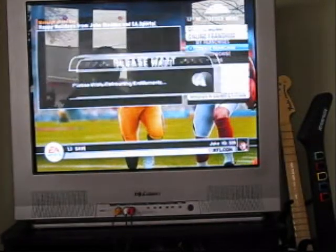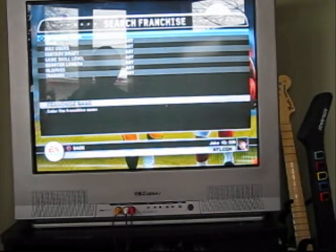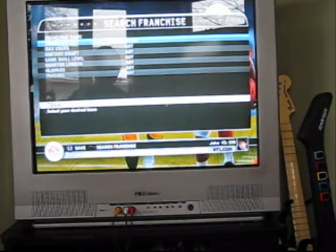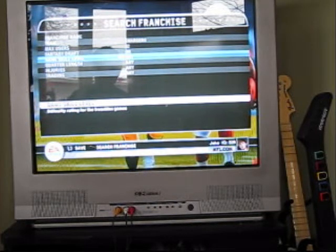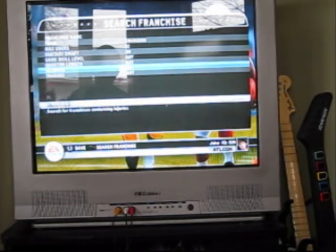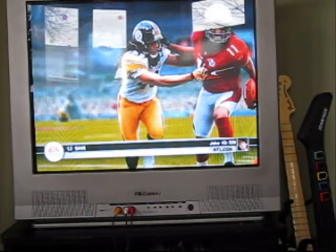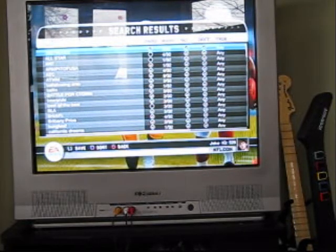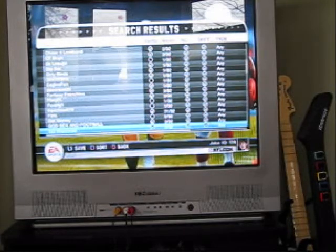For joining a franchise, you enter the franchise name and pick your team — I pick the Chargers. Max users: I like ones that have a lot of people. Fantasy draft: yes. Game skill level doesn't really matter, but I like them higher. Quarter length doesn't matter, injuries on, trading on. Then if you hit 'Search Franchise' or the start button it gives you a whole bunch of results — pretty cool.